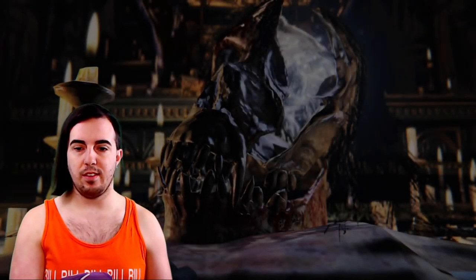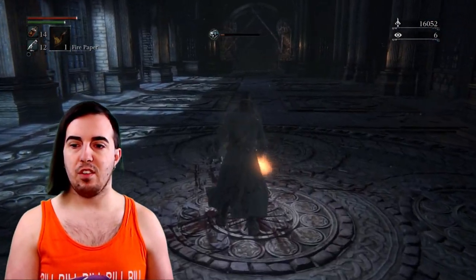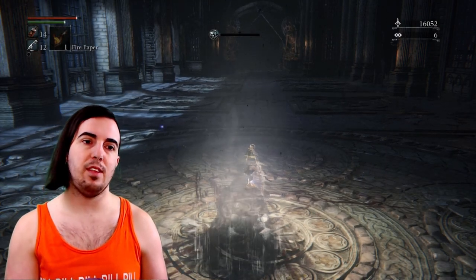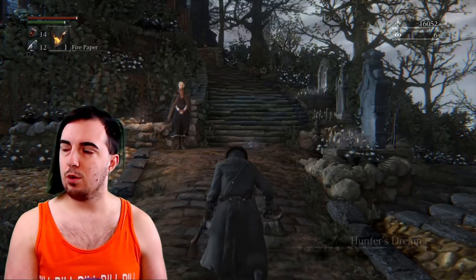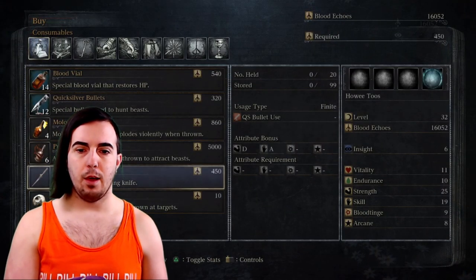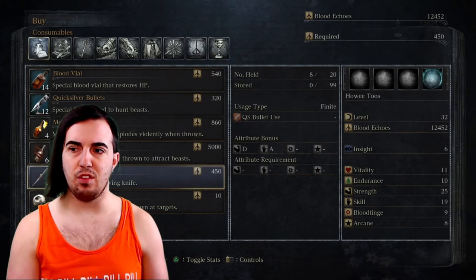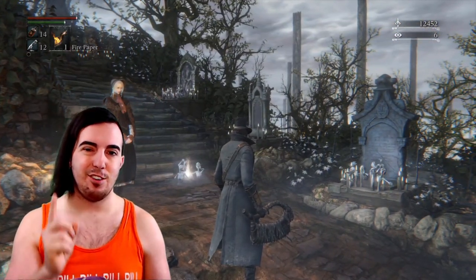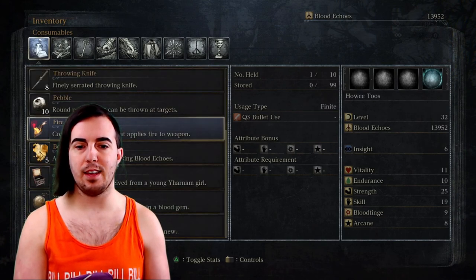Come up here, watch the cutscene, get the password, and then we will be heading back to the Hunter's Dream just to consolidate our base. I like to leave us and start us at the Hunter's Dream for each of these videos so we're all on the same page levels-wise and equipment-wise. One thing we are going to do a little differently: come over to the Merchant's Bath and buy some throwing knives — approximately eight of them. That is what we will need for something in the next video, so don't forget to buy the throwing knives.